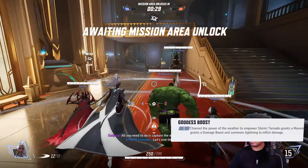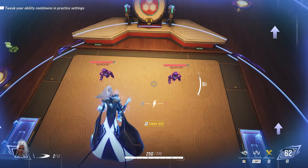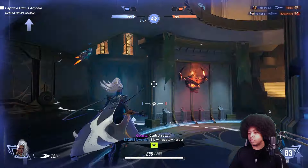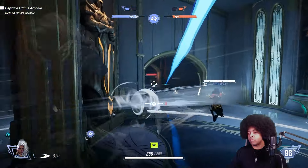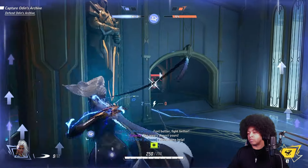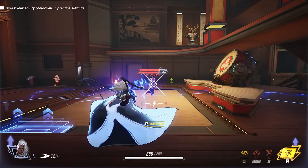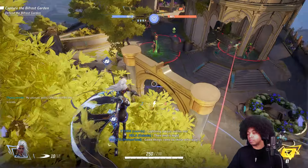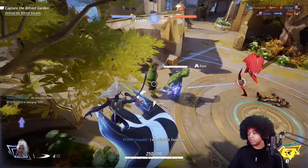You can use her Goddess Boost ability to take those buffs even further, with even more movement speed or damage. If you boost her thunder damage, any enemies within her circle also take additional lightning damage. For her primary attack, she throws wind blades from her fingertips that can go through multiple targets. When firing at farther ranges, you need to lead your shots because her wind blades are projectiles that travel over time. Her secondary fire is a bolt of lightning that can also pass through multiple enemies, but it is hitscan — meaning if the enemy is on your crosshair, they take damage without needing to lead shots.